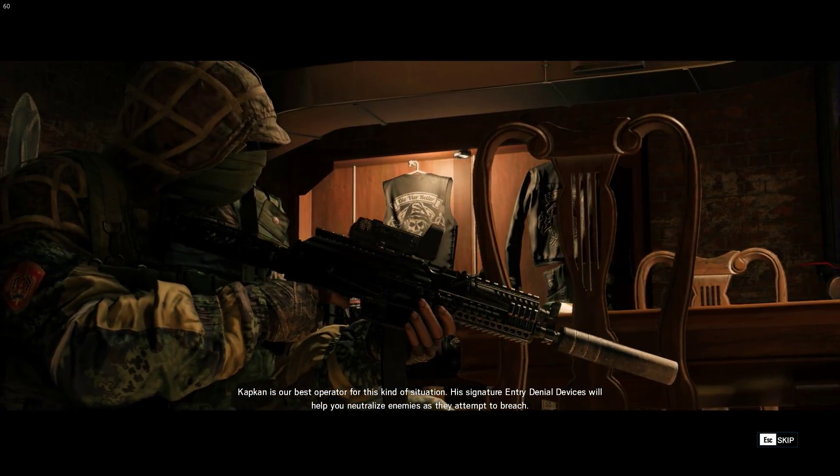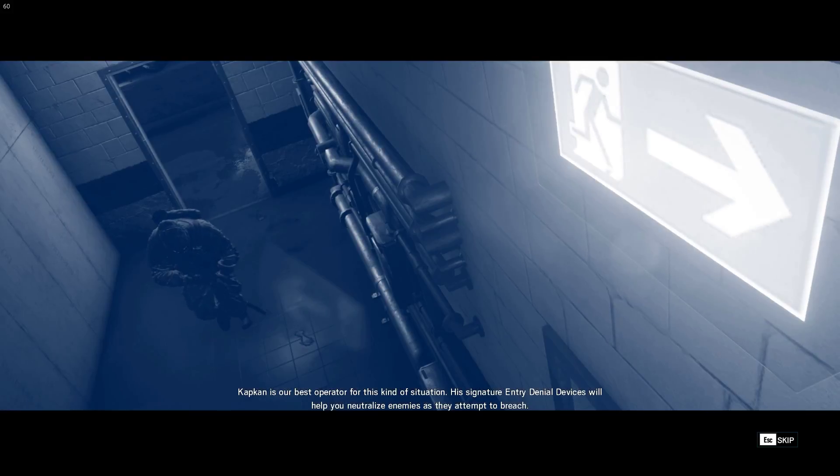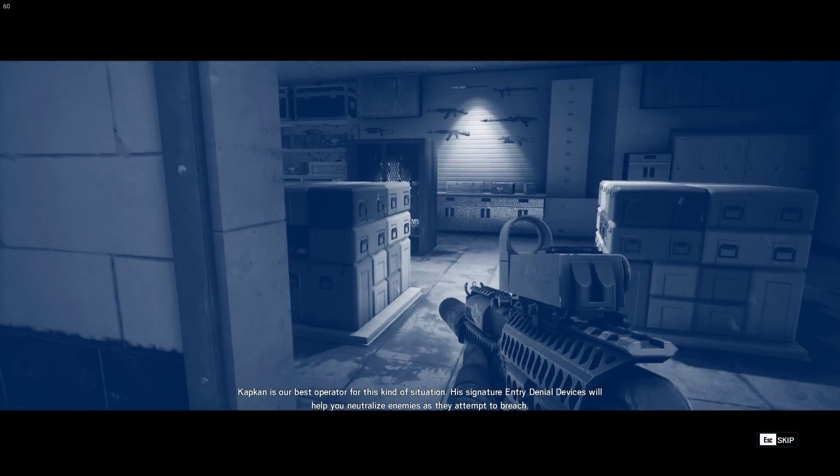Cap Can is our best operator for this kind of situation. His signature entry denial devices will help you neutralize enemies if they attempt to breach.